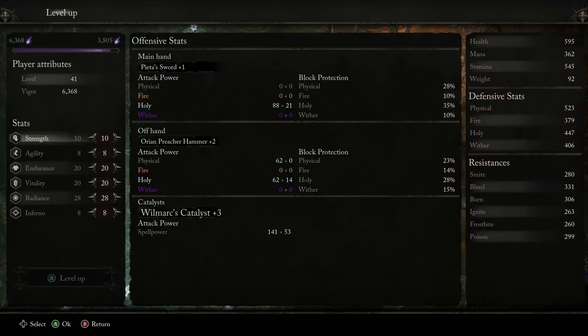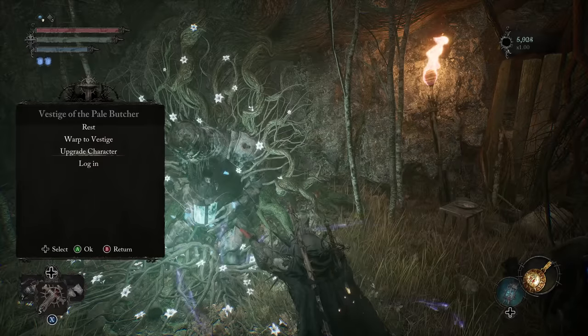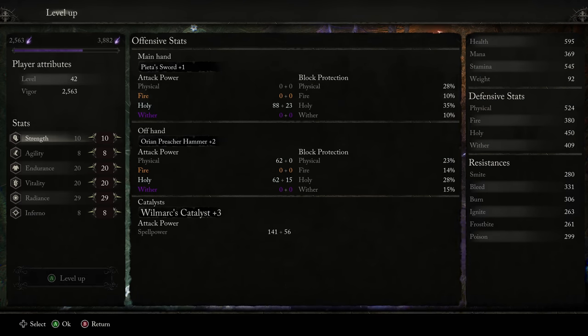We're going to go ahead and upgrade. I'll probably get my main stat up to 30. We've already hit our early soft caps on Endurance and Vitality. To be honest, Endurance — you might not ever need more than 20. On my Strength build I went up to 25, but beyond that it just didn't really feel necessary.